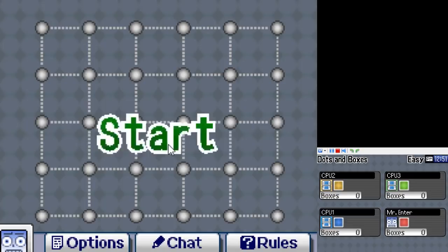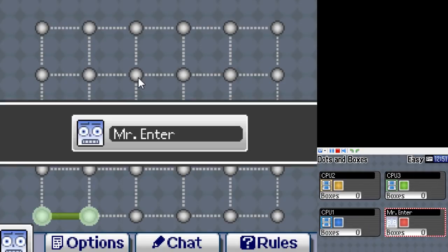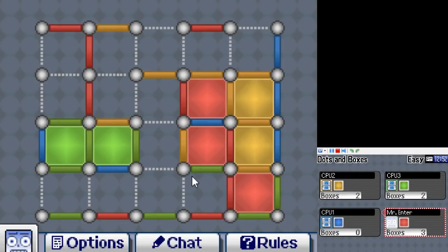Game 4 is Dots and Boxes. This is a game that you'll see on kids' menus everywhere. Every turn, one player draws a line from dot to dot with the goal of making squares. The player with the most squares wins. On higher levels, the AI for this one gets rather insane, but on easy mode they're really kind of stupid.